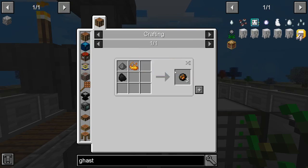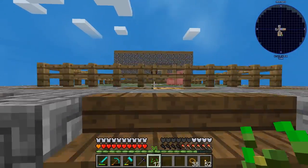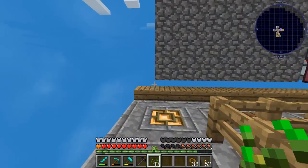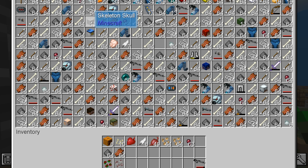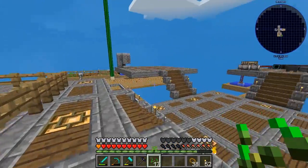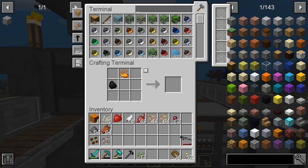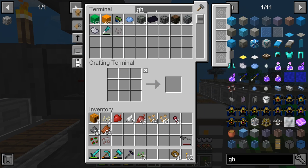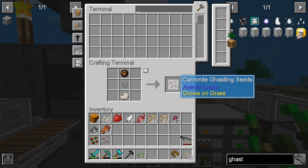The fire charge takes gunpowder. I know I'm doing a lot of running around but that's just how this base is designed. We have some gunpowder — let's grab that. Fire charge is done, ghast seed is crafted, and it dropped off the quest list.